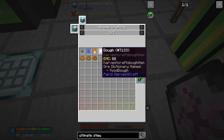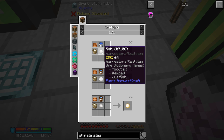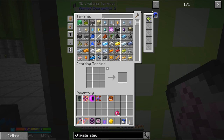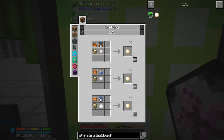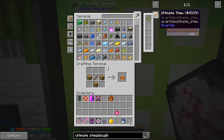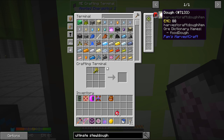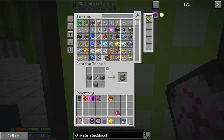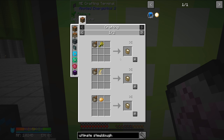Now we start into the Pam's Harvestcraft section. So dough - this is EMCable, so we just have to make one. We just need salt, water, flour, and a mixing bowl. Let's see how much of this stuff we have. Let me just search for that dough. Oh, it's easier for us to click into it. So all we have is just a bucket of water. So let's make a mixing bowl - easy. We will make flour. That is a mortar and pestle plus wheat. Looks like we do not have a mortar and pestle, but we do now. That's only seven EMC.